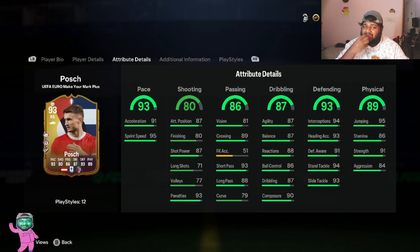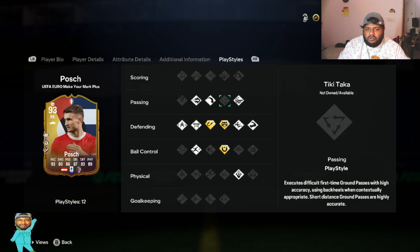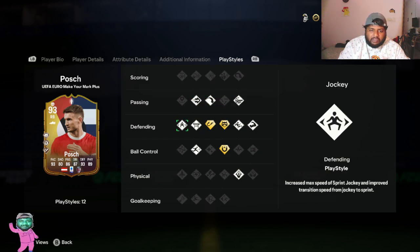So scoring from outside the box at an angle is going to be a nightmare, but we'll see how he is in game - whether he's underrated or really what it says on the card. Dribbling stats: 87 dribbling, 86 ball control - not that great. So first impressions: not crazy.